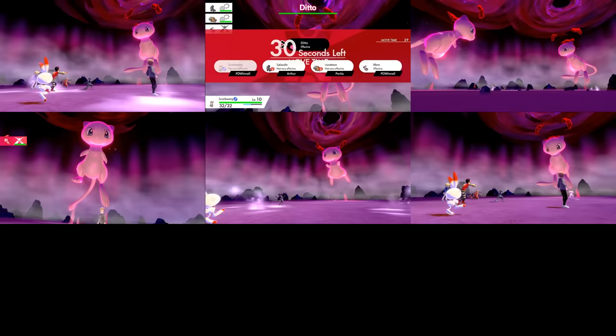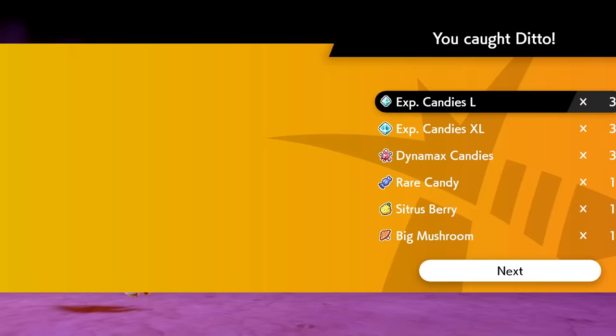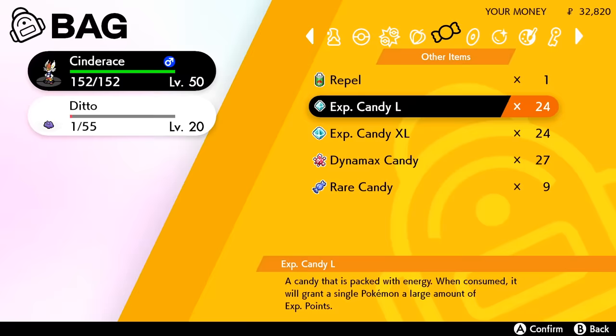The preparation takes longer than actually putting the method into practice, and we blitz through the Ditto raids with absolutely zero issue. Having a level 10 Scorbunny doesn't make these Ditto raids any more difficult, and our pile of experience candy gets larger and larger with each raid. Once we have defeated our 9th rare 5-star max raid battle, we have amassed enough experience candy to level up our starter Pokemon — our companion Scorbunny — to level 100. The fact that this is even possible without even stepping foot into the wild area is absolutely insane to me as an old-school Pokemon fan.